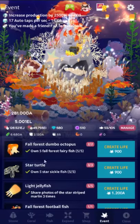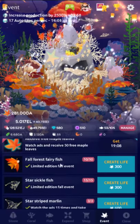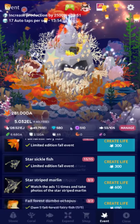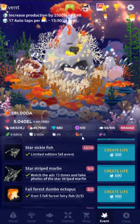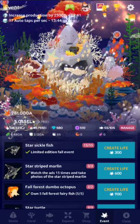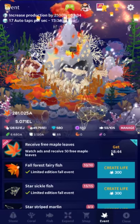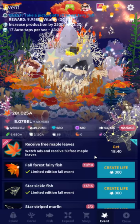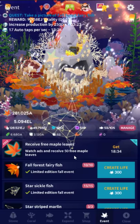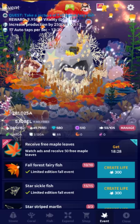Let's go through the list quickly. You've got the fall fairy fish — that's your basic one — and the starfish; those are both the cheap ones you'll probably be using since some fish require you to have 40 event fish. The star striped marlin requires you to watch ads 15 times and then take a photo of the striped marlin after it appears. I've heard it appears pretty consistently — 30 minutes after you watch the 15th ad, and it just so happens ads come every 30 minutes, so I'd watch that timer and leave the app open if you can.